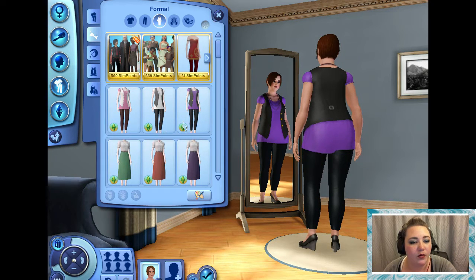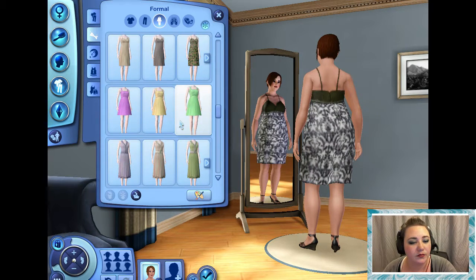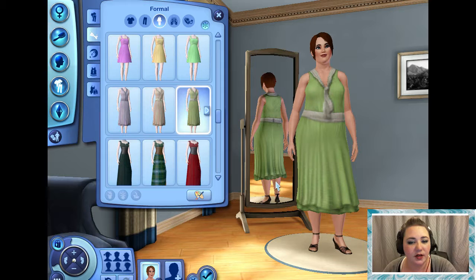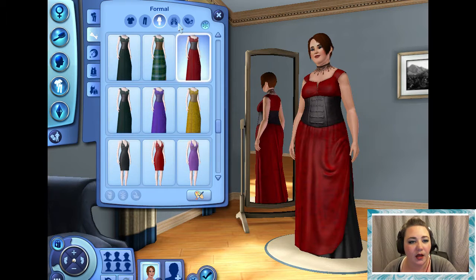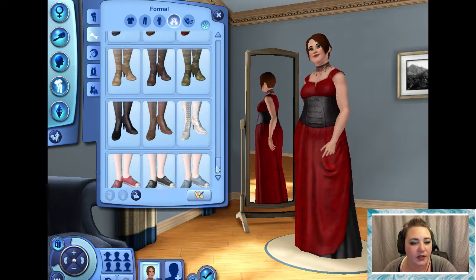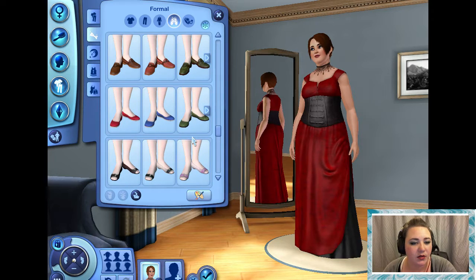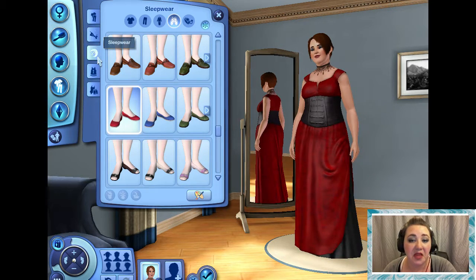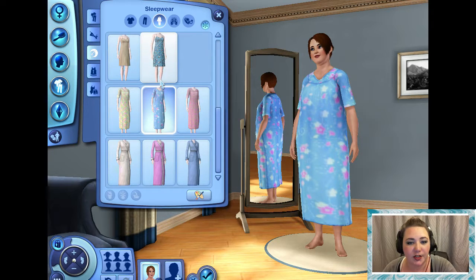Then we're going to go formal. Let me see what I look like in this. Oh god, no — frumpy. I like this. And I know you can't see the shoes, but I want to see what they chose for her. I think I'm just going to go with these red ones. Sexy pajamas — check it out. Moo moo.